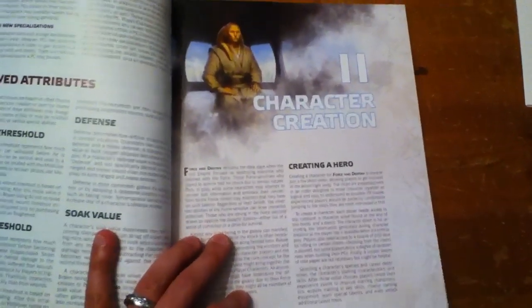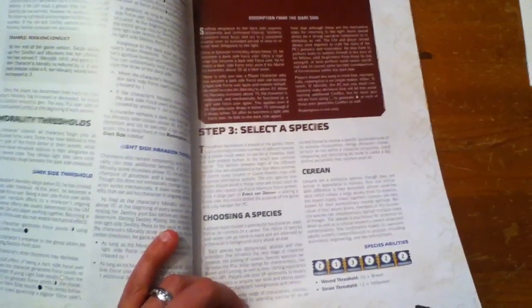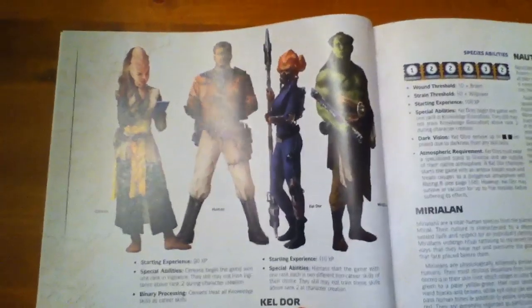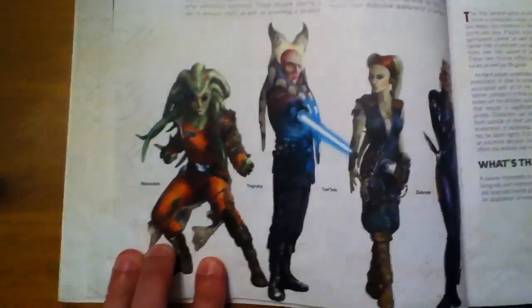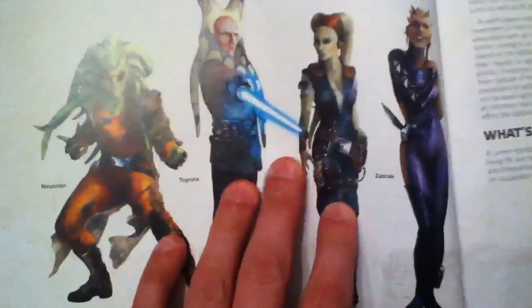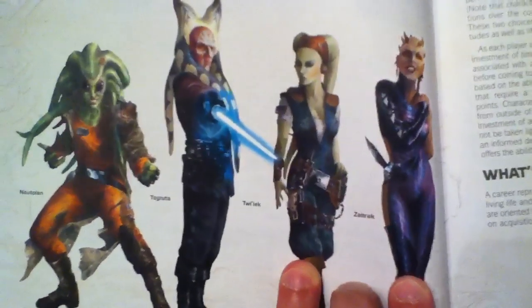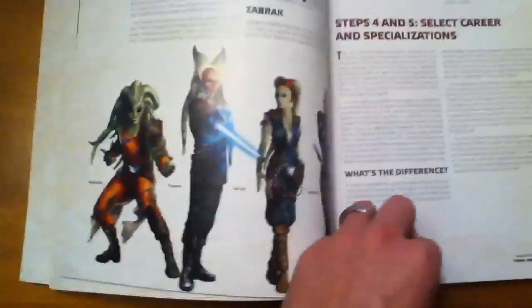We go into character creation. There are some new segments to character creation — we'll come back to morality in a moment because that's a big thing. The species available include Sareans, humans, Keldor, and Mirialans, which is an interesting selection given how many Force users come from each of those species. You also have Nautilans, Togruta, Twi'lek, and Zabrak.